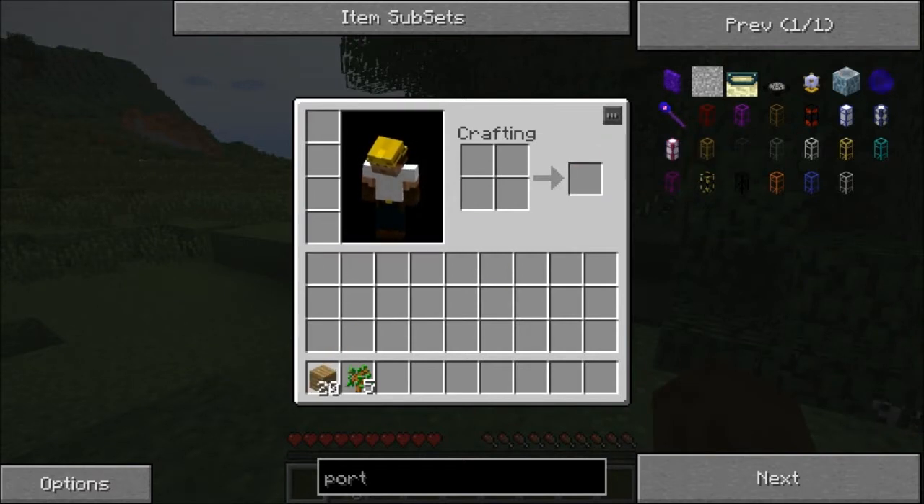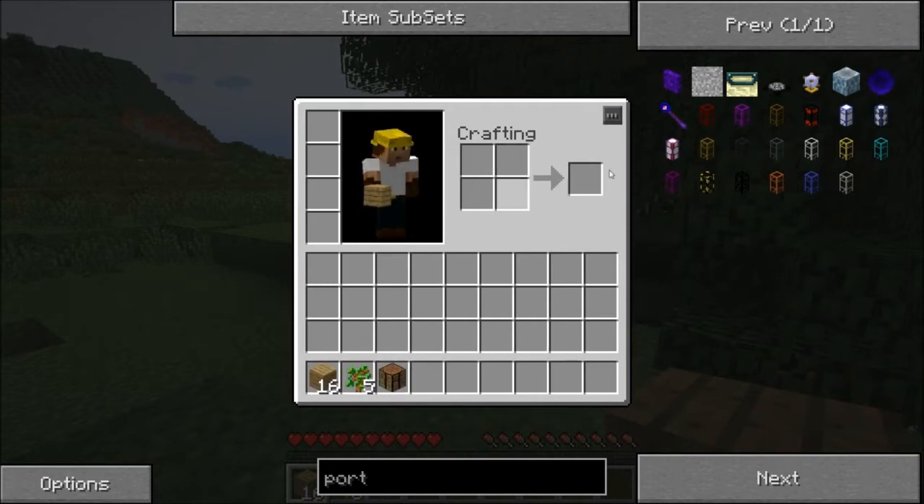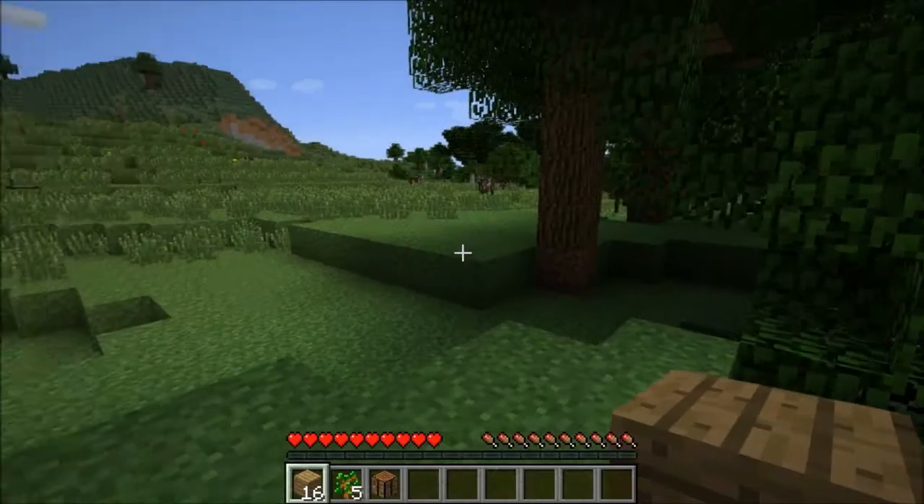I'm not going to go through the real basics. You guys know how to make a crafting table. If not, there are a lot of really good survive and thrive videos — Paul Soares' survive and thrive videos, or a lot of really good first night guides. You take wood, put it up here, turn it into planks, and then four planks in a row make a crafting table, which you need pretty much right away.